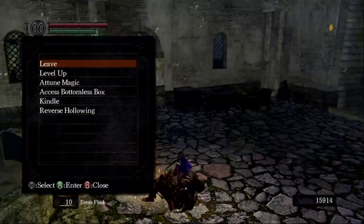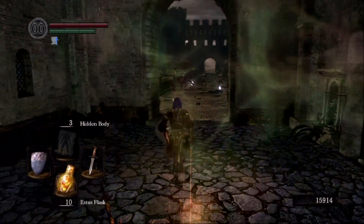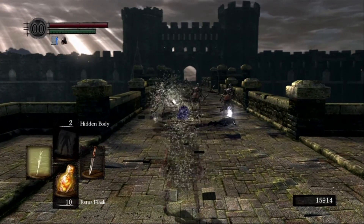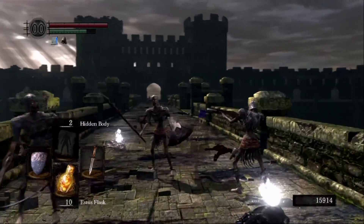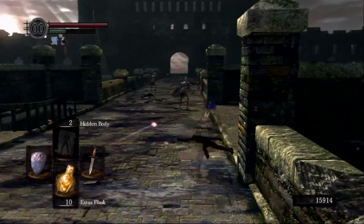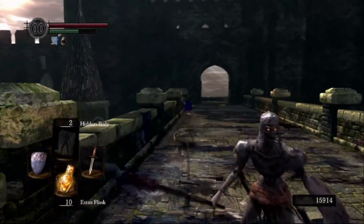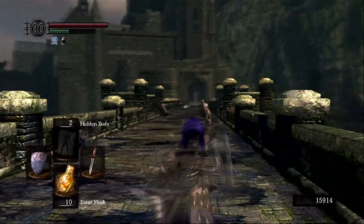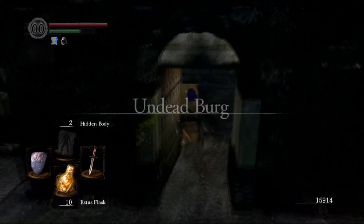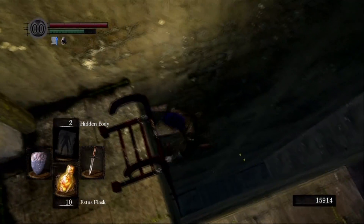I'm going to the bonfire here and just reset the aggro in case those guys decide to follow me. Mr. Dragon here is already gone. I know I promised you guys I would kill a lot more enemies and I definitely am planning to — you'll see that on this playthrough. But some of these mundane enemies I'm always going to run by. It's just faster and probably less boring. We all know anybody can kill those guys, so there's really no reason to show it.